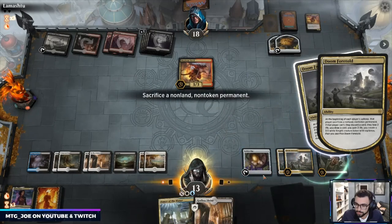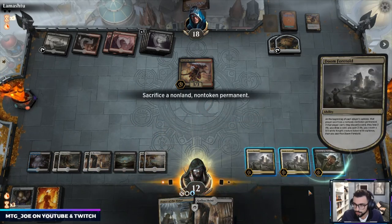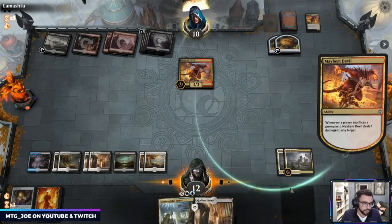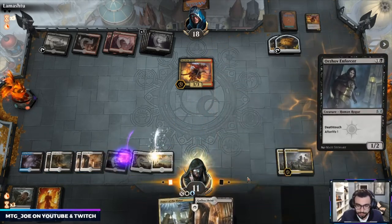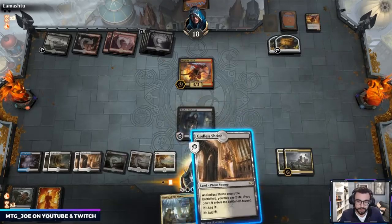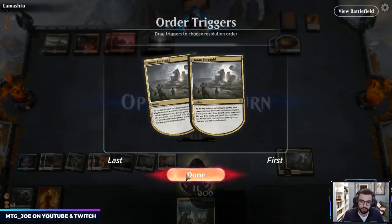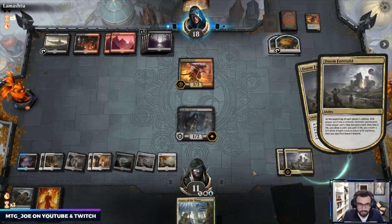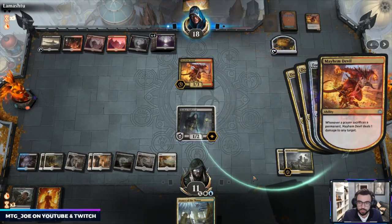Sack that — so Devil gets to deal some damage. I think we keep the Revenge of the Ravens; actually nah, it's fine, I don't want to get two draws. So Doom Foretold pops — we shouldn't have played the Saion in case they had Rankle. So Smokestack made your opponent keep stuff tapped down — it's like when you hear prison decks or lock decks, that's usually what it refers to.